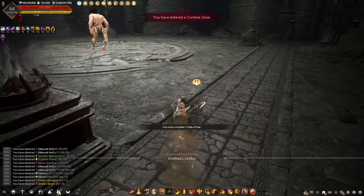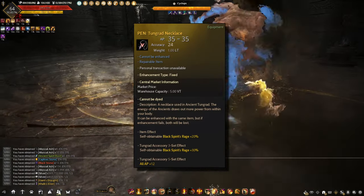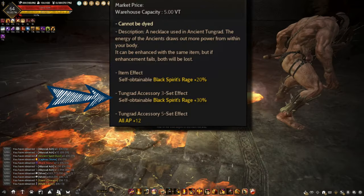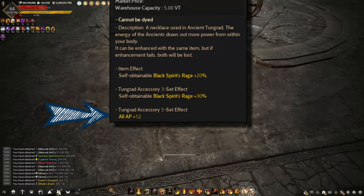With the new Tunggred accessories update, we now get a 3-set bonus and a 5-set bonus. For the 3-set, we get a plus 30% Black Spirit Rage, and for the 5-set bonus, we get a plus 12 to all AP.